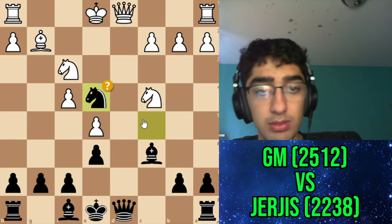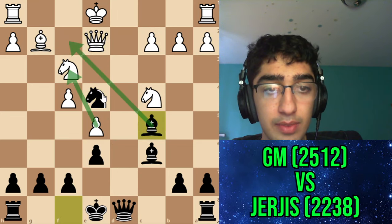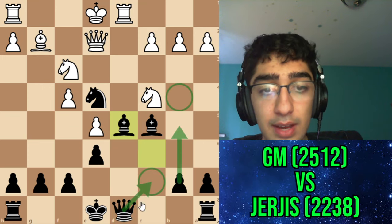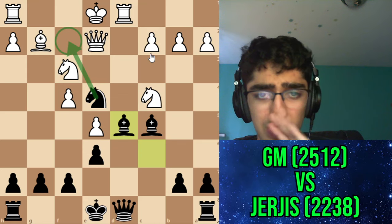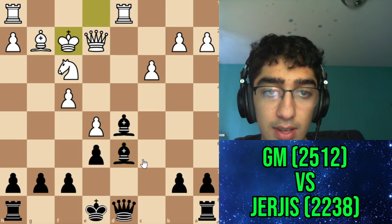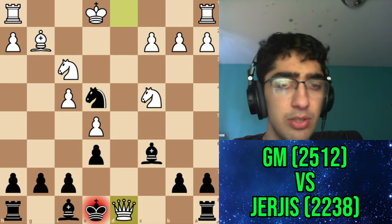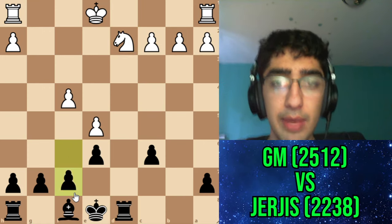Instead I went a4 to prevent Nd6, planning Qe2 and Bc5, freeing the square. If he went Rd1 I thought I had Bd5 with ideas of Qc7, b5, or Qa5, plus ideas of Nc2-c3-Nd6. But then he took, and I thought it would be too drawish — apparently it's not as drawish as I thought. We get an endgame position.